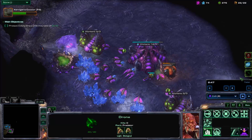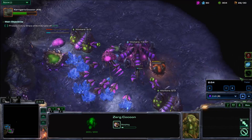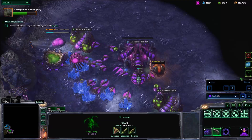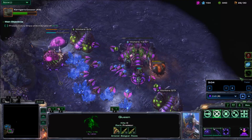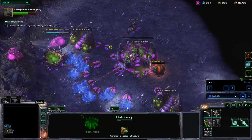So I go for the evolution chamber so I can get Kerrigan's upgrades early on. Queen is out, so I inject right away. Kerrigan is getting the ghost advisor upgrade to allow her to see cloaked units.